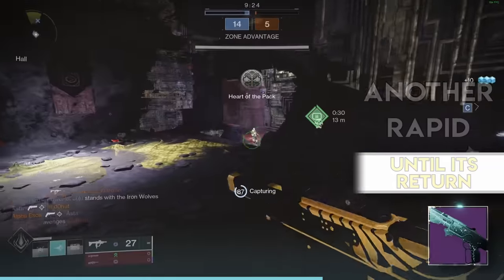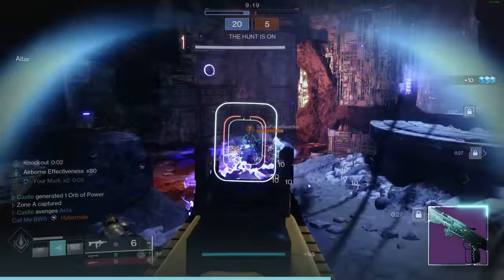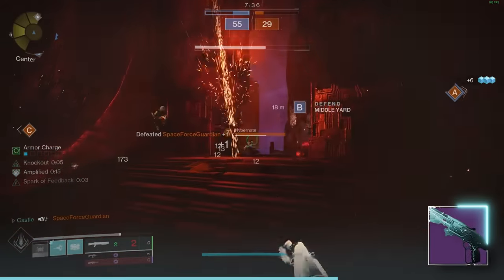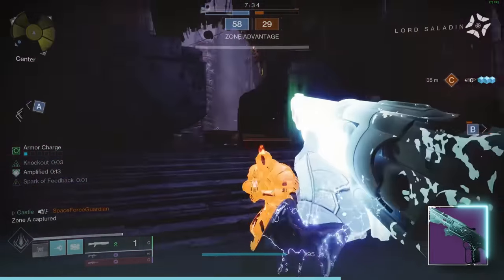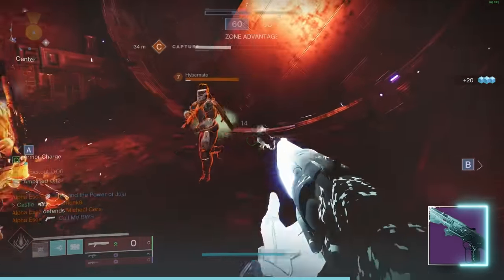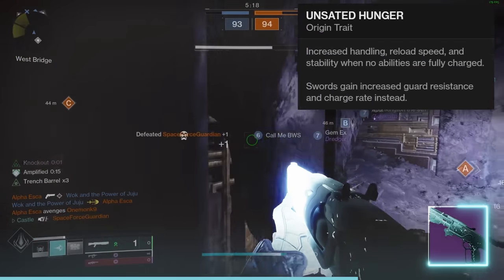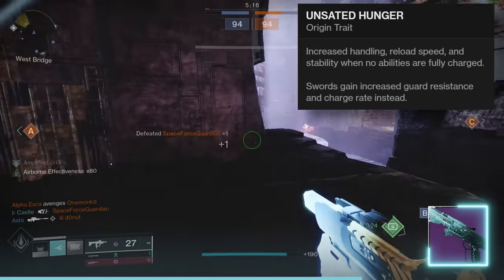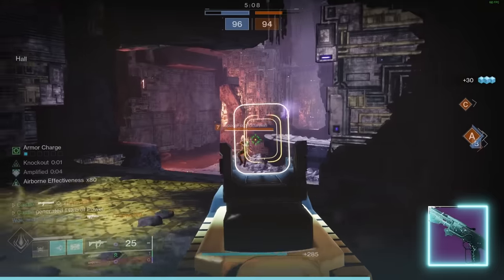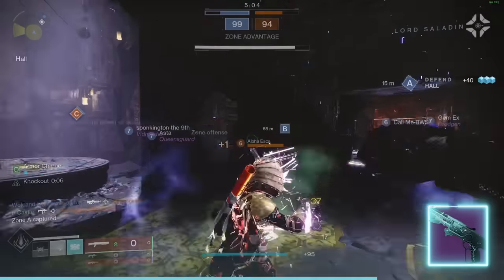Until Its Return is brand new in Season of the Deep. I managed to borrow some rolls to get a feel for it, and I noticed a huge opportunity lost by having Offhand Strike in the third column without Hipfire in the fourth column — those two go like bread and butter. Something cool is Unstated Hunger, the origin trait that gives extra handling but only when you're out of abilities, which feels like another lost opportunity by not having Surplus. All five of these rapids end up D tier.